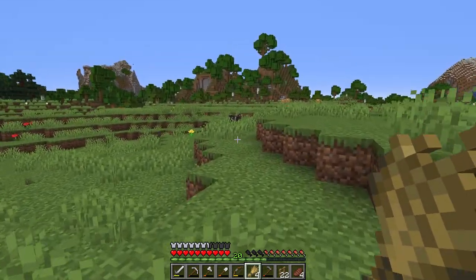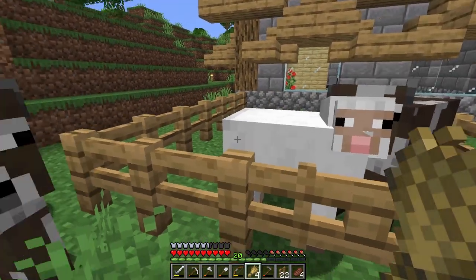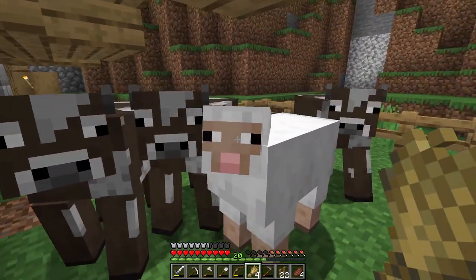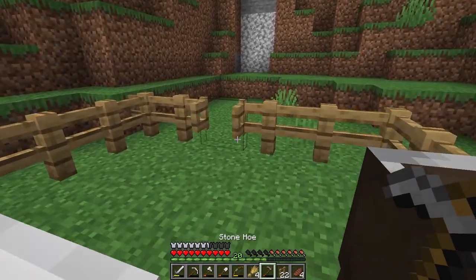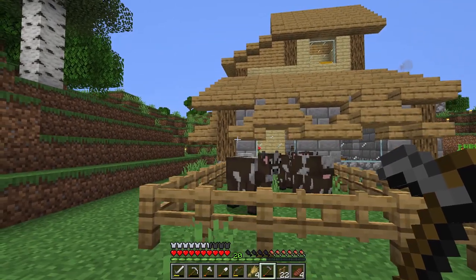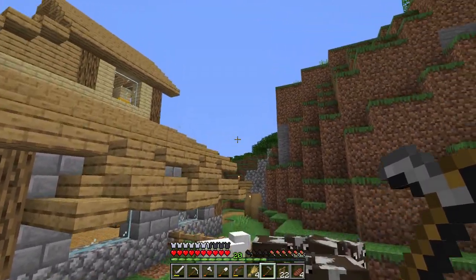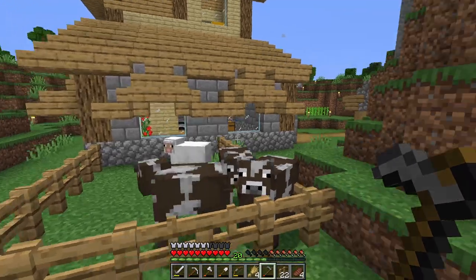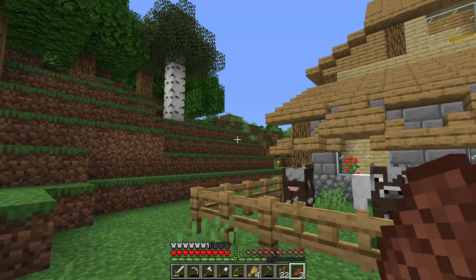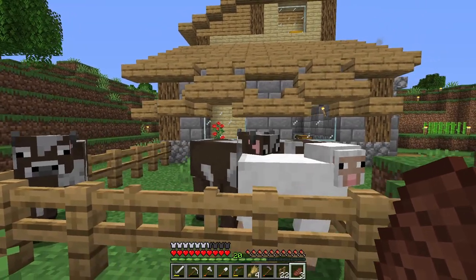These guys are going to want their wheat as well, so if we open this gate and go to the far end - that's three cows and one sheep now. Let's quickly get out of here before they escape. We've got some cows here and a sheep. I might work on getting another sheep later on, but for now we've got some cows which is the main objective. We also need to eat a cow because our hunger is low.